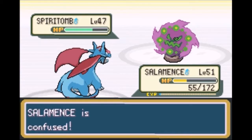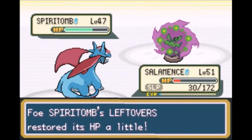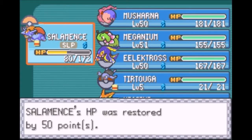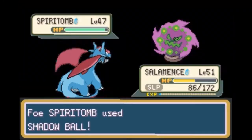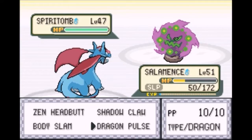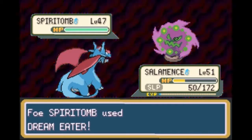I think I'm going to go with a Dragon Pulse just for the STAB. And I went and hit myself again. Man Salamence, you are not doing good. I'm going to use a Super Potion since we have 20 of those — actually probably going to use a lot of those because this guy is going to Dream Eater me. And that's not going to be good. If he uses a Dream Eater he's going to kill me, but I've got to take my chances.